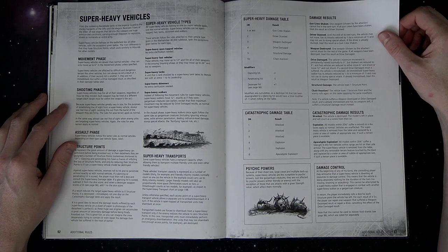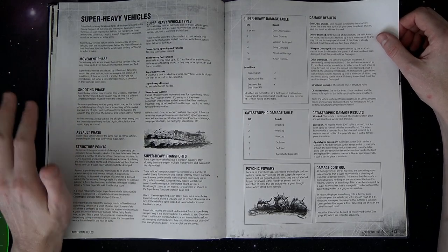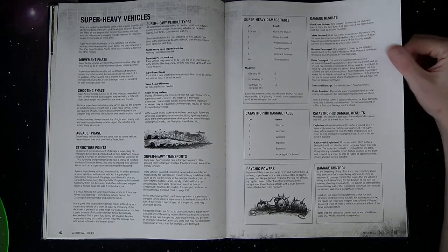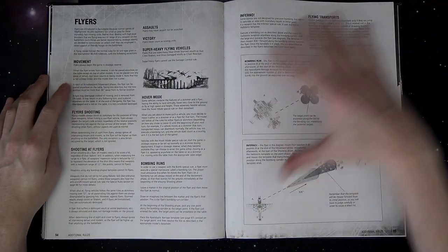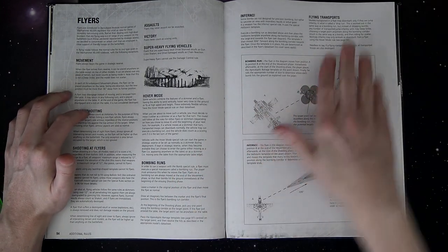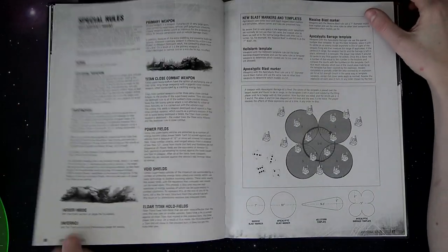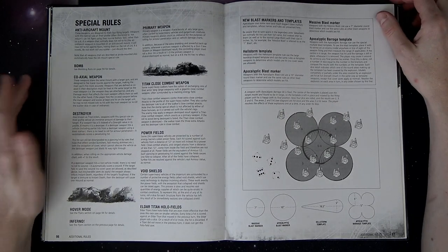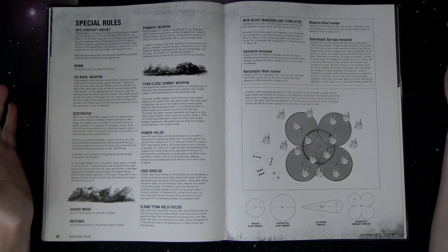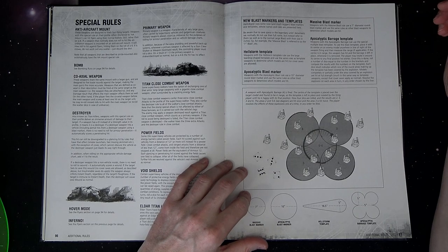When they converted over to the new edition, it was like, oh, just divide everything by three — big deal. Stuff still kind of worked the same. They weren't the unstoppable behemoths they quite are today. Flyers were their own animal — they behaved completely different. They would come in, make a run, and then go off the board, but could do it every turn. I personally don't think I ever played with or against a flyer the whole time those rules were that way — it was either too much work or out of my price point.